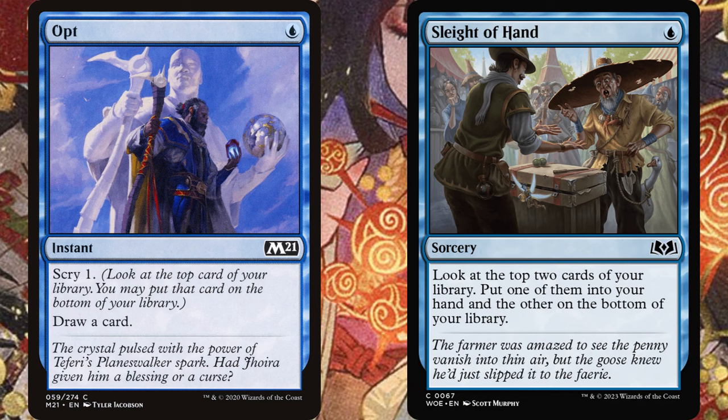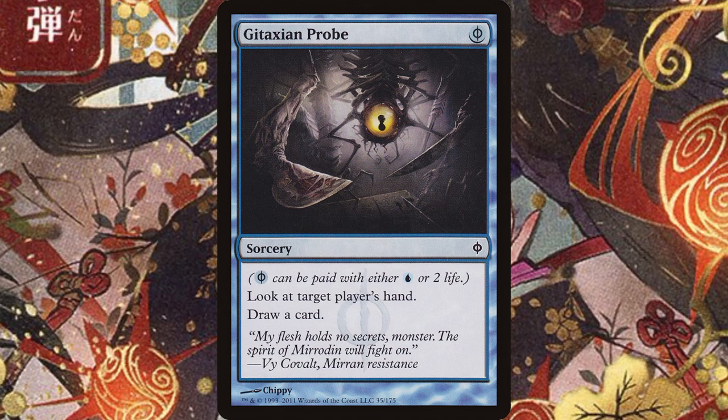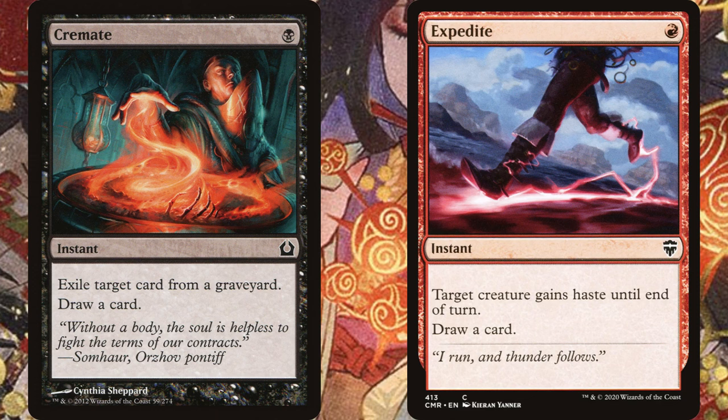A cantrip is a 1 or 0 mana card that replaces itself, usually by drawing a card. Normally, I'm not a huge fan of cantrips in my casual Commander decks because they don't provide card advantage, so I don't play too many of them. But with magecraft cards, maxing out with a bunch of cantrips is pretty good. If you play a card like Gitaxian Probe with a Stormkill Artist, it essentially costs negative 1 mana and will draw you 2 cards with the Archmage in play. And there are lots of cantrips that have other utility as well — Cremate is graveyard hate that draws a card, and Expedite giving haste can be really useful.